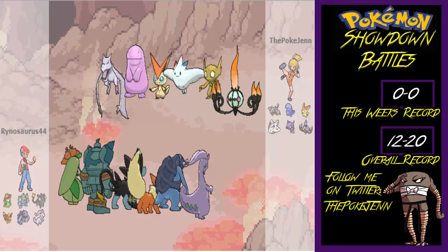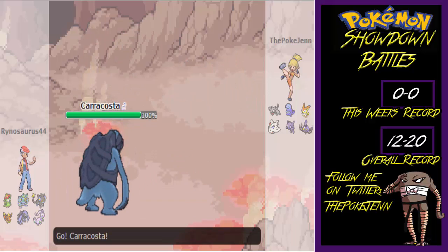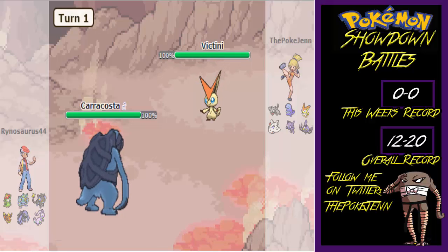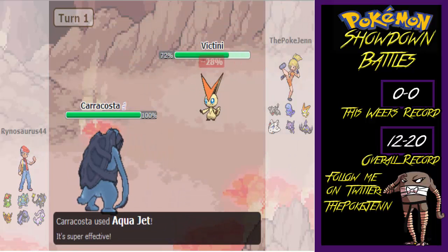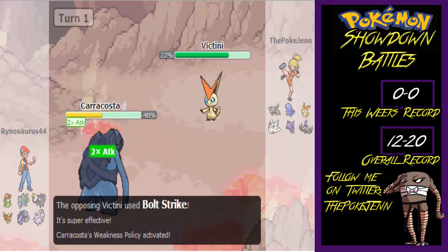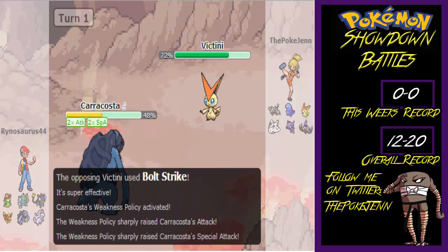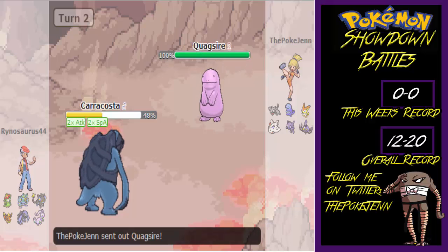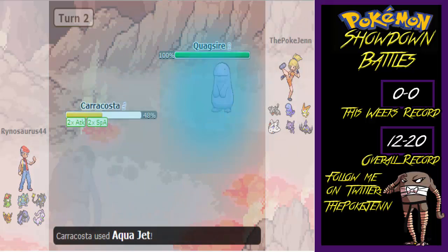So this is basically the team. He has Caracosta as I go in with Victini. He went for the Aqua Jet — I realized I can eat that up, so I went for Bolt Strike. But I realized he has a Weakness Policy on Caracosta, so I had to get out of there. I switched into Quagsire, which was a really good play, because he went for Aqua Jet and I'm Water Absorb, so I'm immune to water moves.